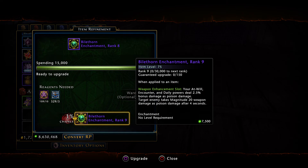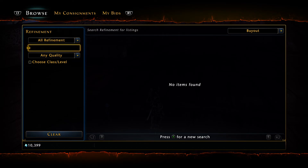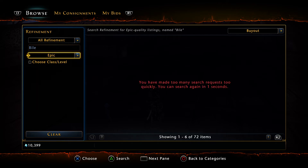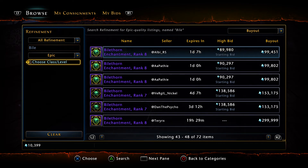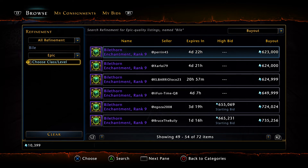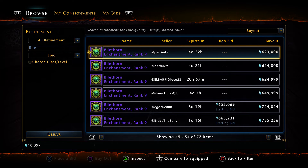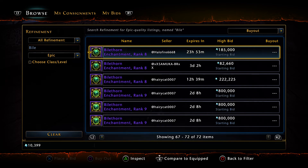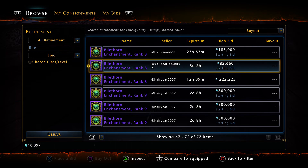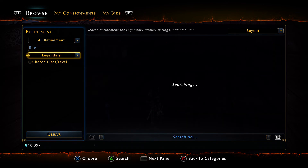Clearly we only have enough for 10. If we check the Bile Thorn Rank 9 — so we know the drop rate's good, that's at least a plus side. What's Rank 9 go for? I'm actually curious — Rank 9 is actually going for a decent price. Rank 10 — so what's Bile Thorn, oh it's a weapon enchantment, I was thinking there was an armor enchantment or something. Rank 12, Rank 13.